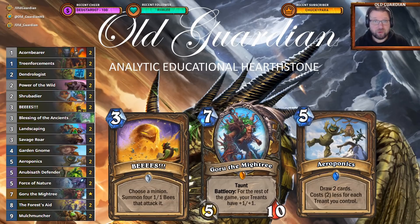Other than that, it's treant Token Druid business as usual. There are lots of treant synergies in this deck. There is Goru the Mightree: taunt battlecry, and for the rest of the game your treants have +1/+1. So you really want to summon a lot of treants. Those treants can be empowered by Goru; when they die they empower Mulch Muncher; when they're on the board they make Aeroponics cheaper. One of the nice things you can do is Force of Nature into Aeroponics — Force of Nature makes Aeroponics cost zero, you draw with that, and then that five-mana spell makes Arbor Defender cost zero. There's also Landscaping into coin Aeroponics, and Garden Gnome into coin Aeroponics. The core loop is: treants, treant synergies, build boards, threaten lethal, win games.